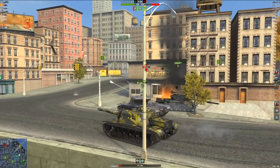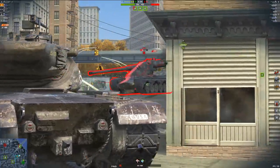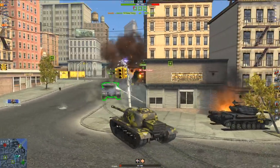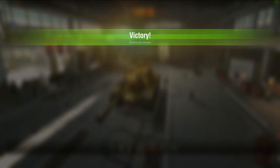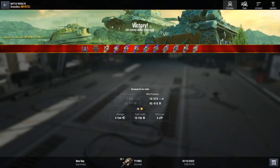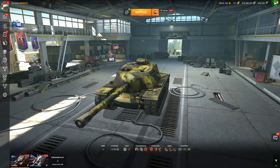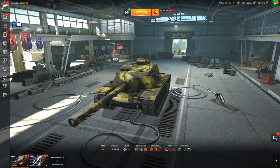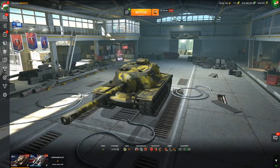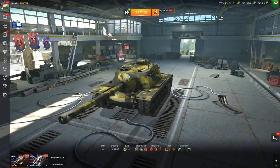Now we've got the Emil 2 left, and that guy just gets a shell slapped in for 632. And there you go. This game, sure, we didn't do as much damage as the Badger game, but we did 4,000 damage and still managed to win. I think the E3 is a better overall tank because of its strengths compared to the Badger. But let me know what you guys think in the comments — do you like the Badger or the E3 more? A lot of you know I hate the Badger, so it's a pretty easy answer for me.